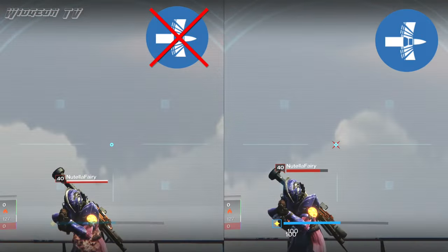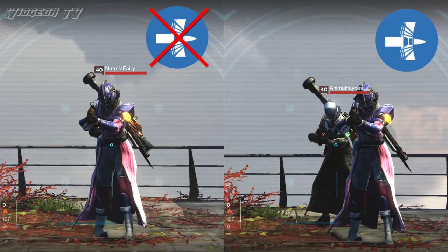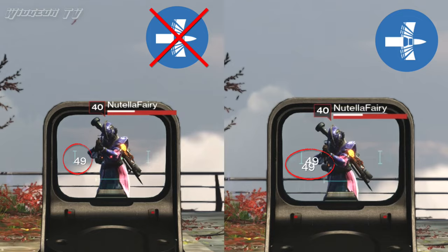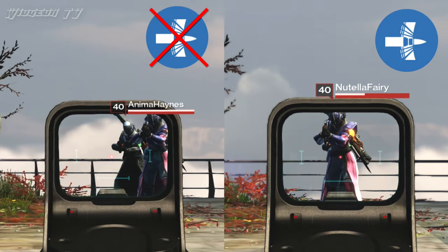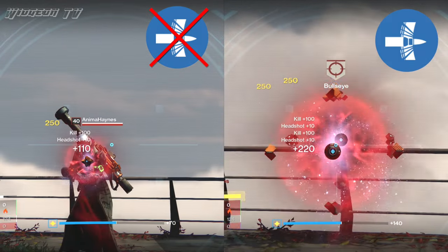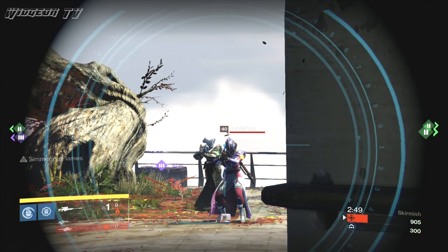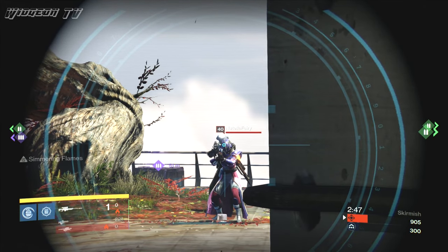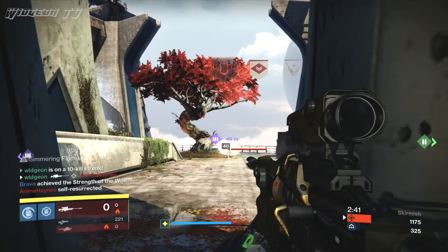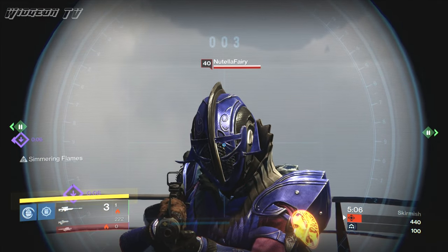In PvP, Armor Piercing Rounds do the same thing that they do in PvE — it lets you shoot through multiple enemies. But there is one difference between PvP and PvE, and it's not necessarily positive for Armor Piercing Rounds. In PvP, you can actually already get a Collateral, which is when you shoot through one person's head and kill the person behind them with a Sniper Rifle. You can already do this in PvP even without Armor Piercing Rounds, but you have to be at some sort of weird angle to pull it off. I think a lot of you will be surprised that you cannot shoot through somebody's head straight on. So again, a very little change for PvP.